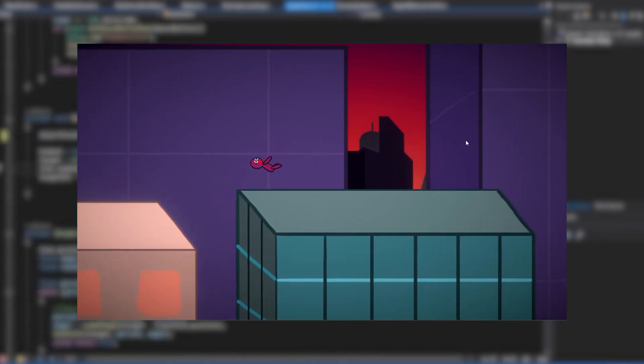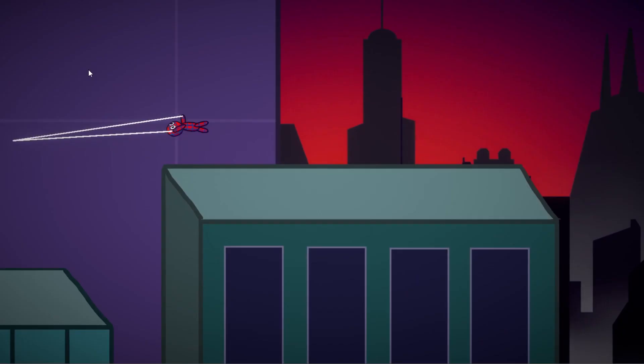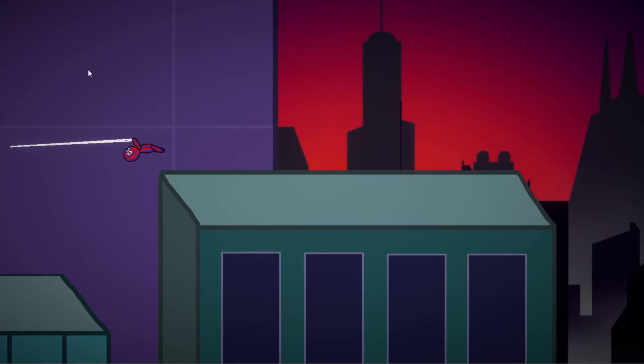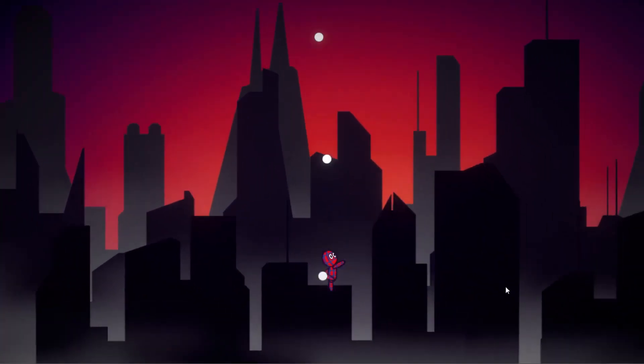This was actually pretty easy to implement. Now when you double click you can shoot these little bullets. There's only one problem: when you're moving very fast it feels like you're shooting in slow motion, since the relative velocity of the bullet is too similar to that of your body.